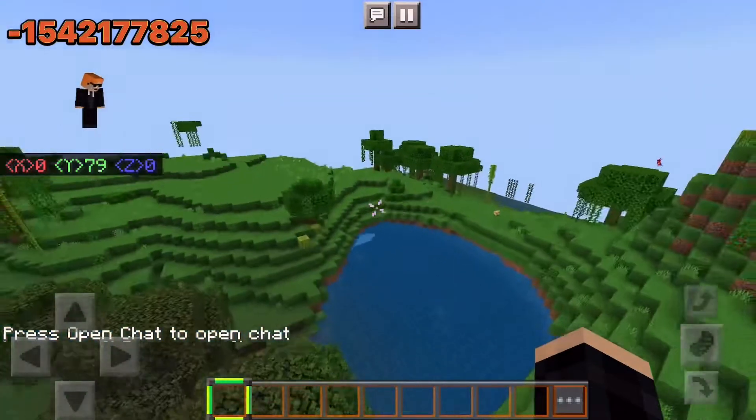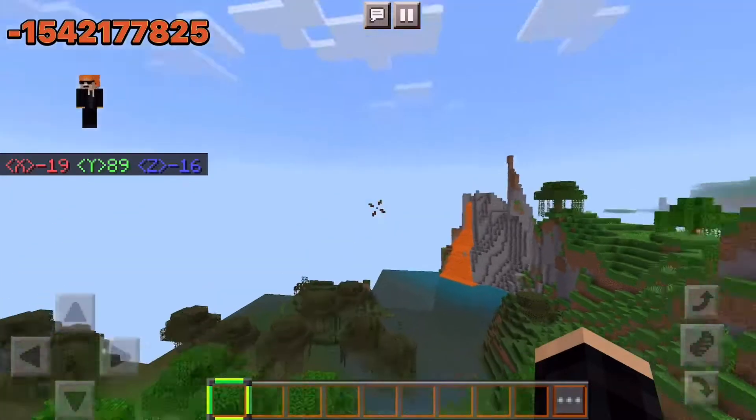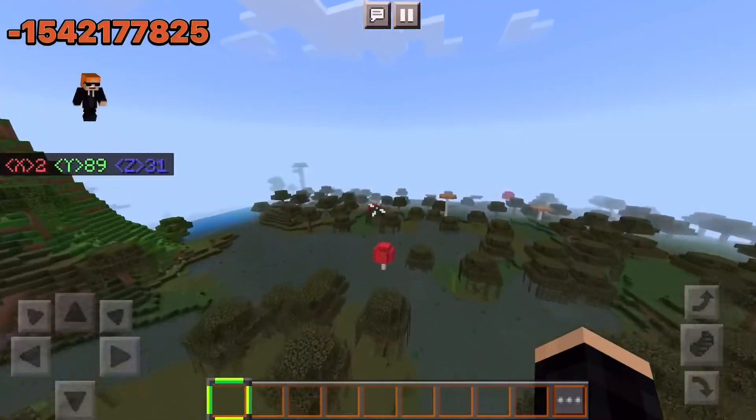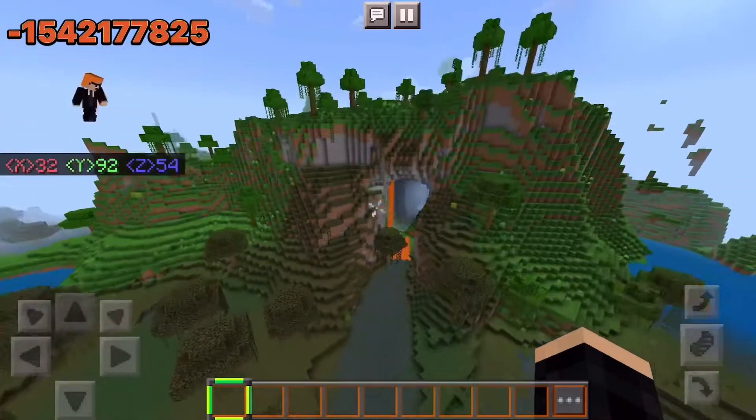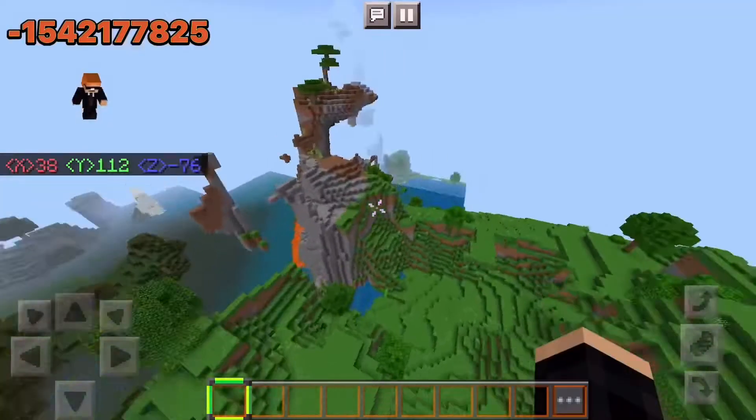So when you spawn in, you can see you've got a jungle and a swamp biome — two rare biomes already out of the way. They have cool little holes inside the mountains to build a house in, a base. It would be a pretty cool base, if I do say so myself.